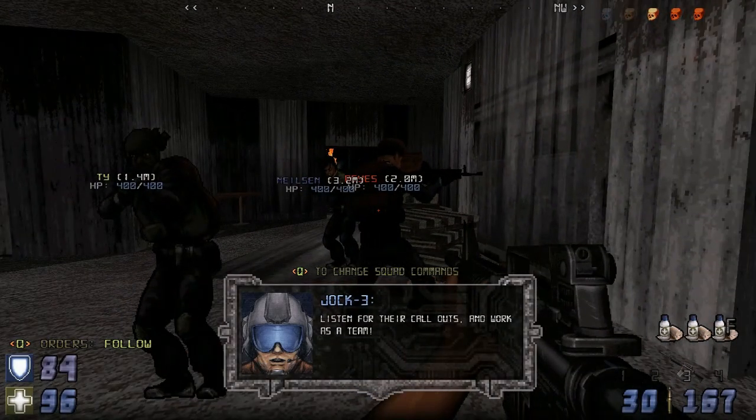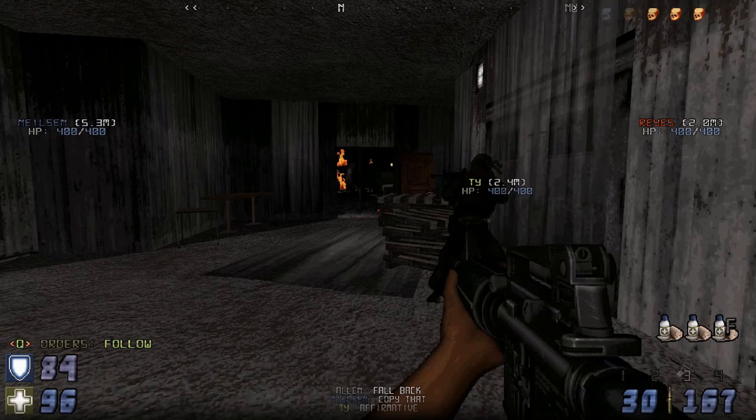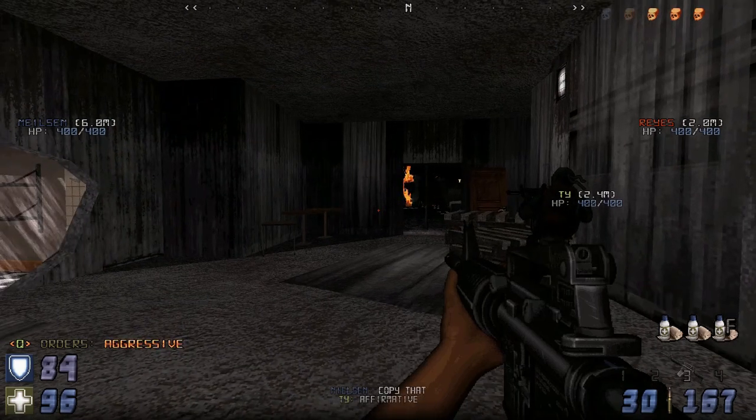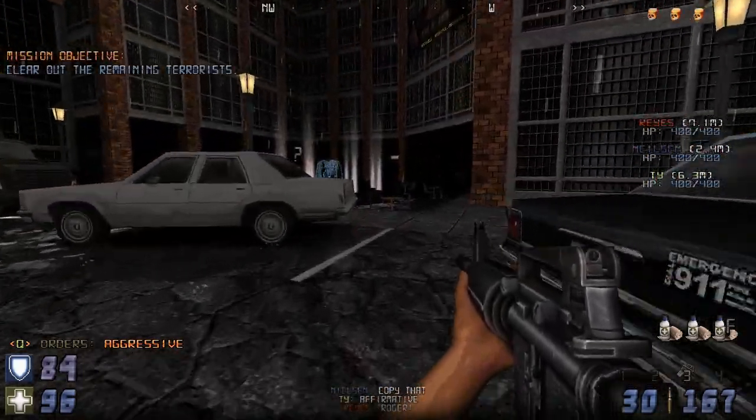We're gonna clear this hotel. Here's our team: Ty, Wilson, and Reyes. You spam through Q to cycle their orders — Follow, Recall, Aggressive, and Stealth.